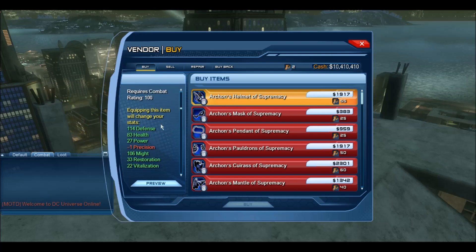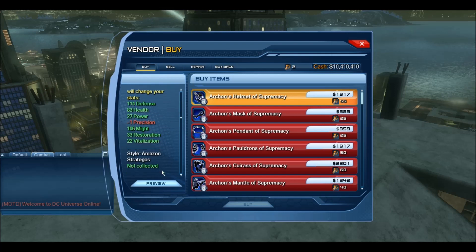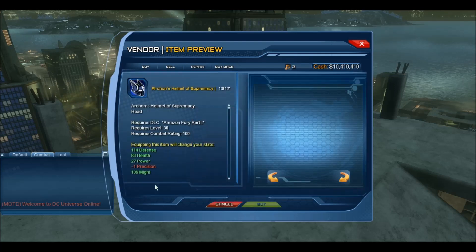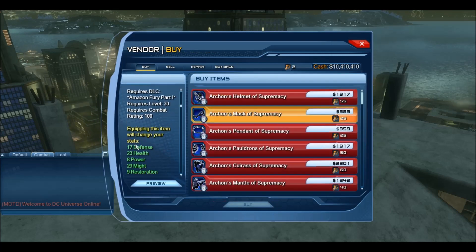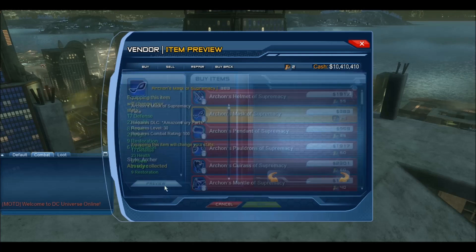So I lose one precision but I gain a lot of other stats for the helmet. Let's preview that. That's the name of the T6 armor. I have the helmet. They really should make it so you can zoom in. Something tells me this is going to be a really horrible style. Yeah, no increase in precision but a lot of other stats gained.